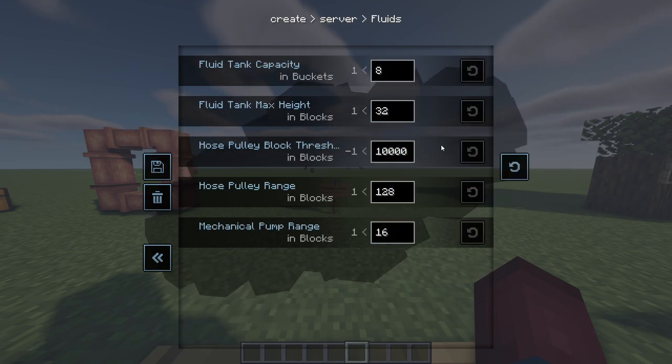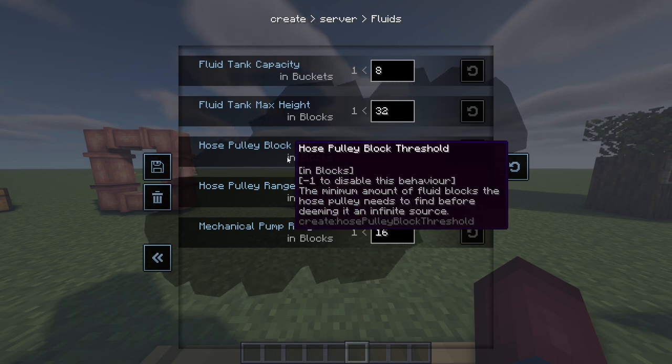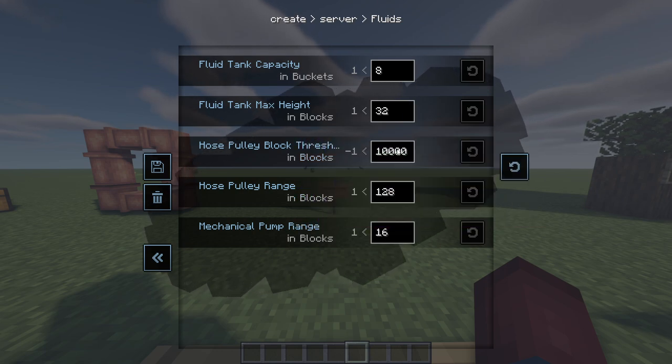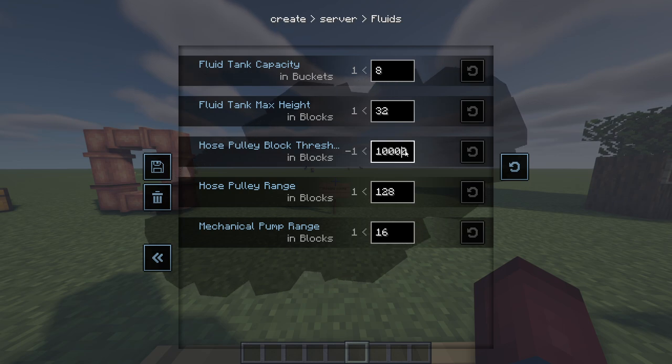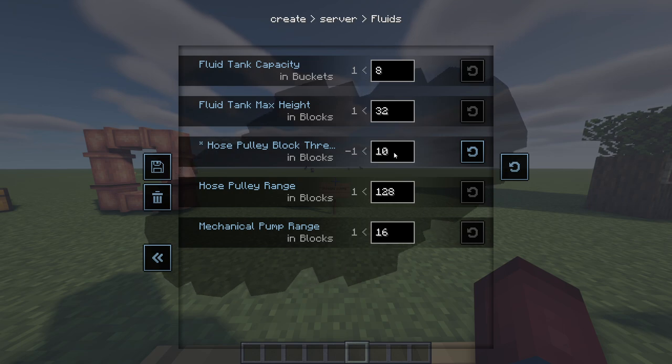Something I've referenced in my fluids content is the hose pulley block threshold. This is the amount of source blocks needed before a source is considered infinite, and by default it's set to 10,000. You can change this to literally only 10 blocks if you'd like — then once you have 10 source blocks, it's going to be considered infinite. So you can make an infinite lava source and power things like crazy.